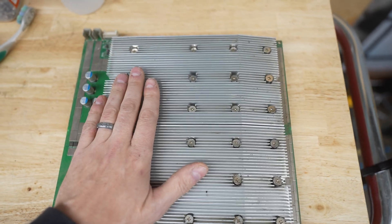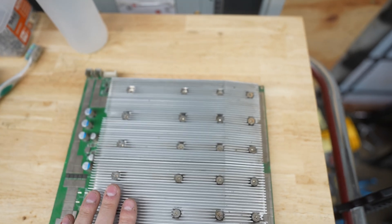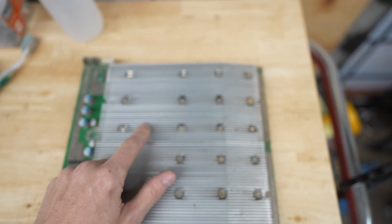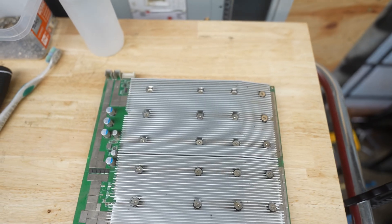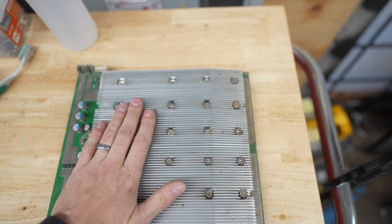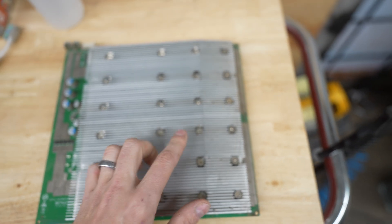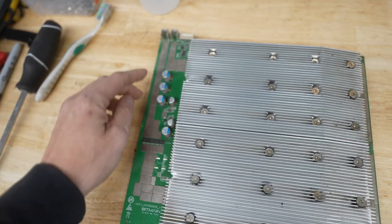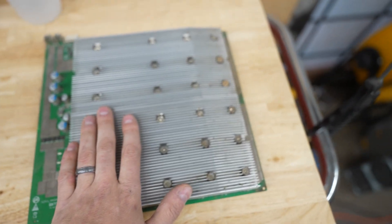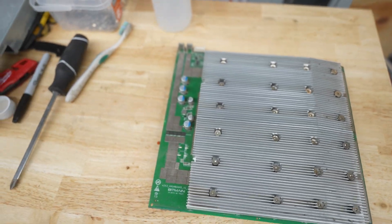We just saved our client a ton of money. Not only are they losing money by shipping the board out for repairs, as soon as I unplug it their miner is producing one third less hash rate — so they're losing mining revenue. The board is also gone for about three weeks to a month. Repair shops charge around $200 per hash board depending on the issue — whether it's a chip needing resoldering, a dead capacitor, a voltage regulator, or a pick or EPROM problem — and that's not including shipping. By doing this quick fix, we can save our clients a great amount of money.